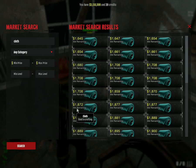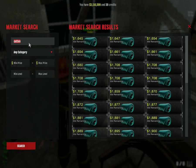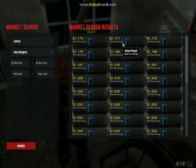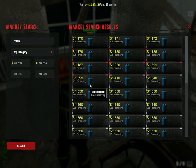The next item should be Cotton Thread. Sorry guys, Cotton Thread. Let's see how much - it's cheap. Roughly about somewhere around 12k.